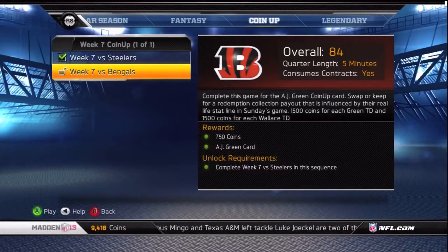What's up everybody, this is Philly Ron and Madden 101 — your place for quick tips to educate you on football and Madden. Today I want to get back in front of you and kick off our Madden Ultimate Team coin-up challenge. We're on week seven — we've got the Bengals versus the Steelers, which means we have AJ Green versus Mike Wallace.